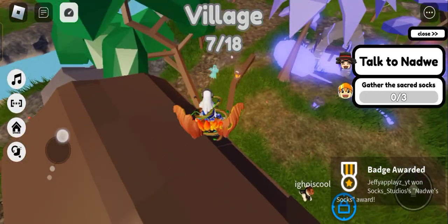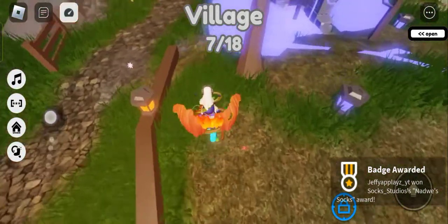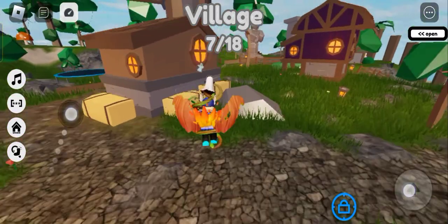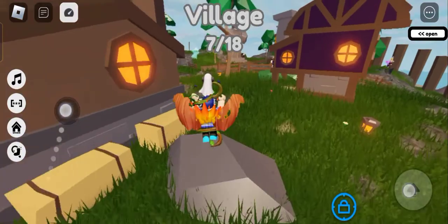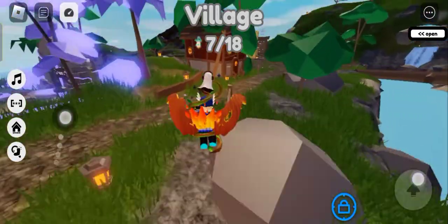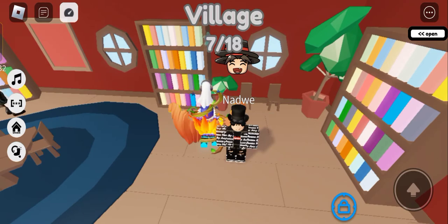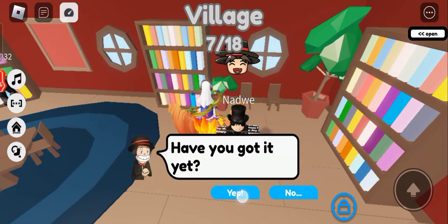Oh, so that's the Natway socks — the scoreboard thingy. Which one is Natway's house? I think so — I mean, we found the sock on the chimney. So yeah, all right.